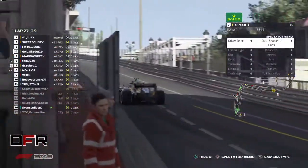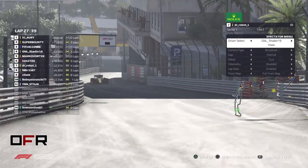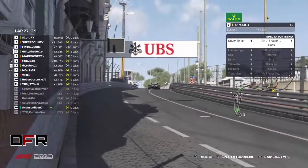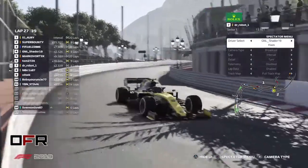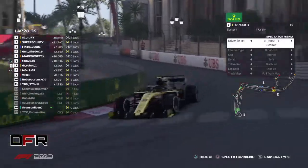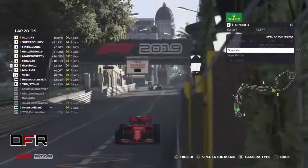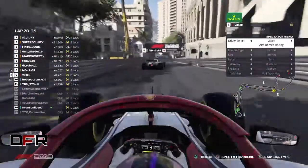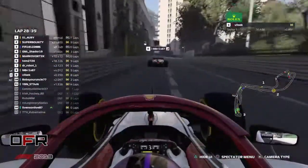What about Shader on Fifi? Shader has three-lap-old mediums and Fifi is running already 20-lap-old hards. Shader is doing 1:15.7, which is not the best with his damage. Fifi is running in the 1:19s and now the last lap in the 1:20s. That's a big difference — shouldn't take long to catch up.